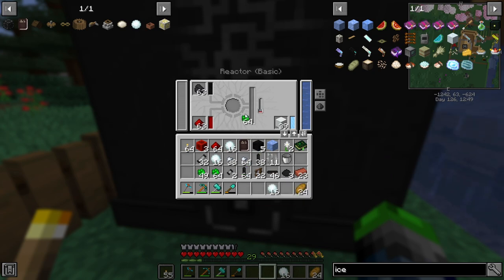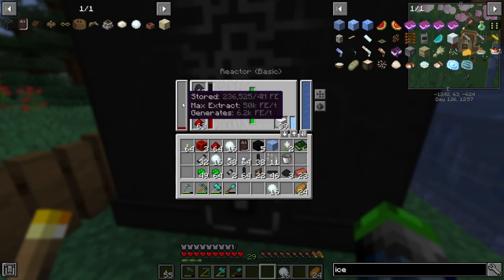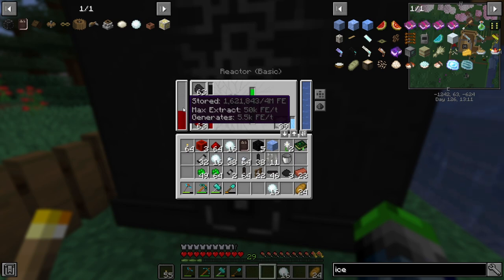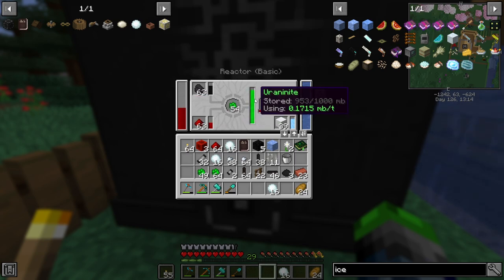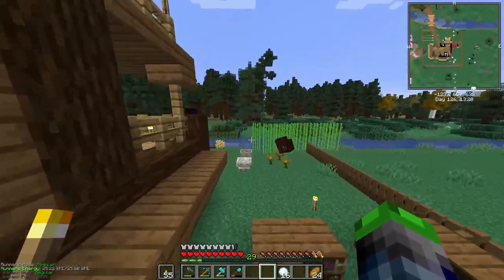But if we chuck this uranite in here guys, we're cooking. This is already sitting at 60 degrees Celsius. Throw this in here and as you can see we are making power. We're currently at five-point-something — it should settle down around 5K per tick. Yeah, five-point-five, so not bad. As you can see on the right over there, it's storing that going through our power. That's an okay speed, but we're producing power. We gotta get our system hooked up to this right away.